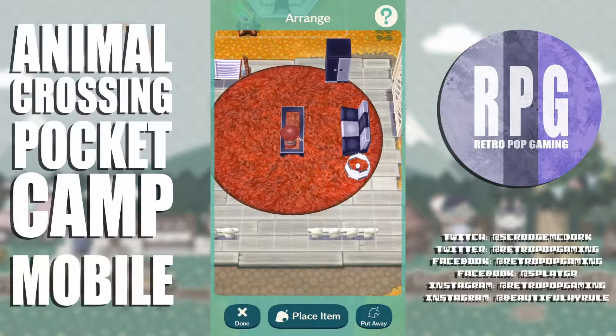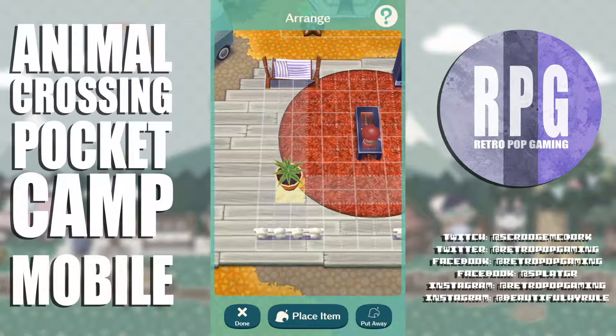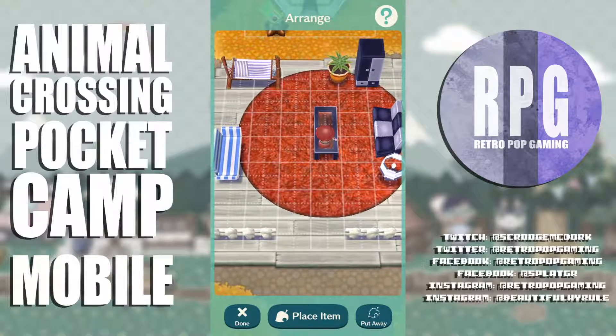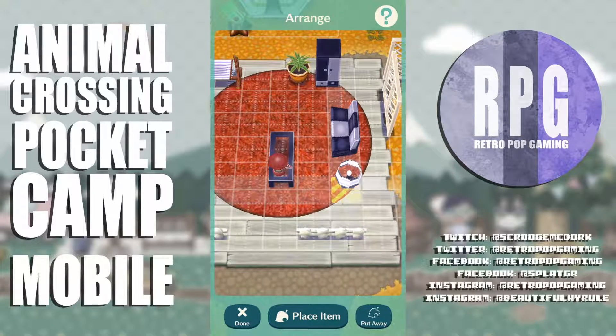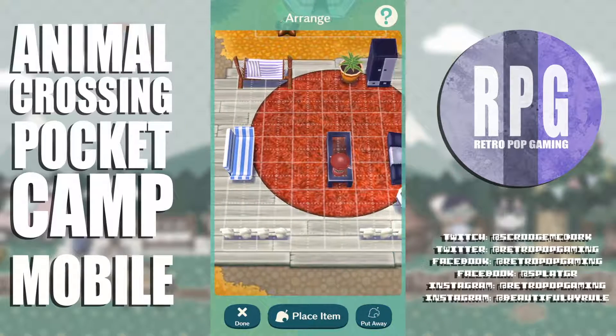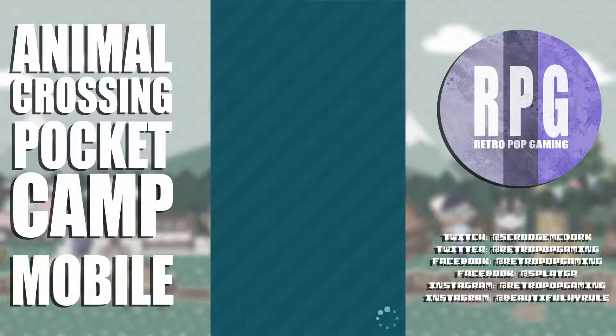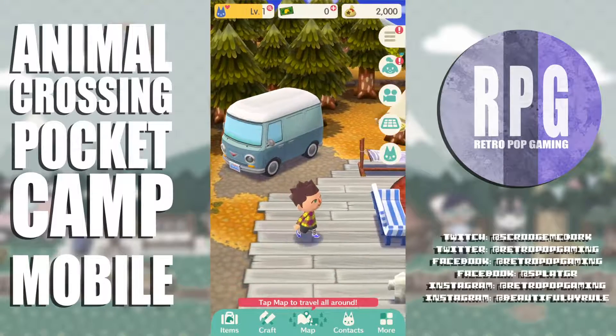Let me place the sofa first — go to the grid, place item. I can move around. I got the couch there, I'll move things around. Let me rotate the sofa and put it in line, move it down a little bit. Move everything down — there we go. Put this over here. Done, save it. I wonder if that guy's still on the couch — yeah, he's still sitting there.